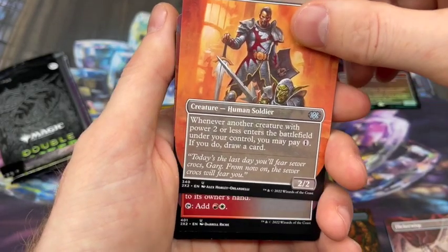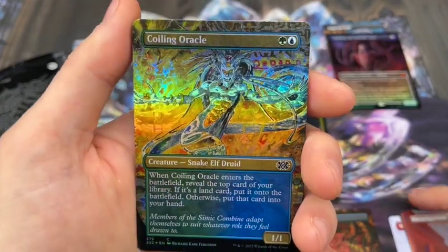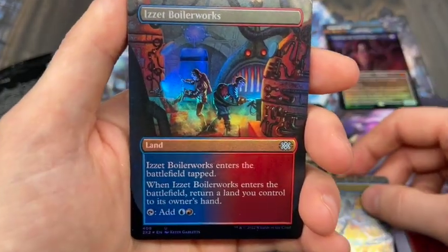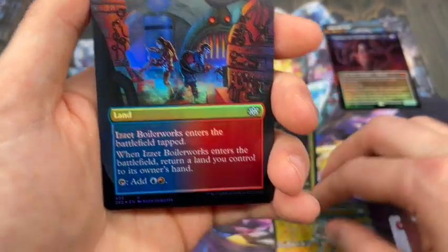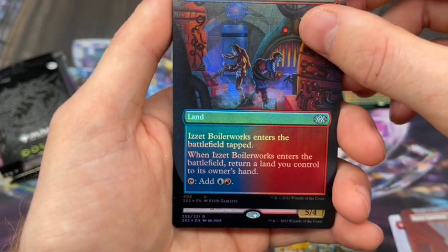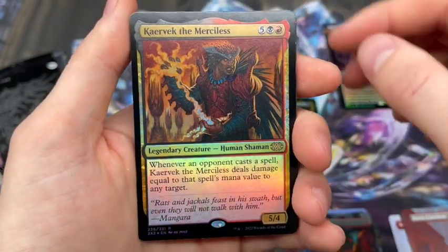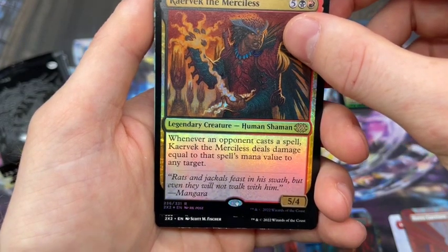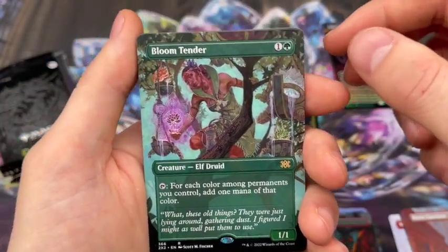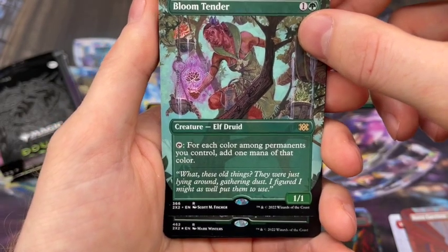We've got a Mentor of the Meek, a Boros Garrison, Coiling Oracle in the foil — always a nice card — and an Izzet Boilerworks. Really enjoying the Bounce Lands so far. For our first Rare or Mythic, we have a Rare in the foil slot: Karavik the Merciless. Not the most exciting — he just got a reprint in, I believe, Time Spiral Remastered. Borderless, we've got a Rare: Bloom Tender. Very nice, that's a solid hit. Not going to complain about that at all. It's always nice when the Rare cards pay off.